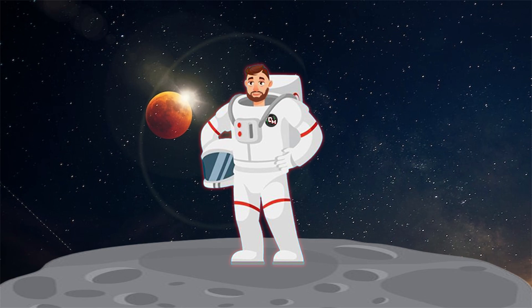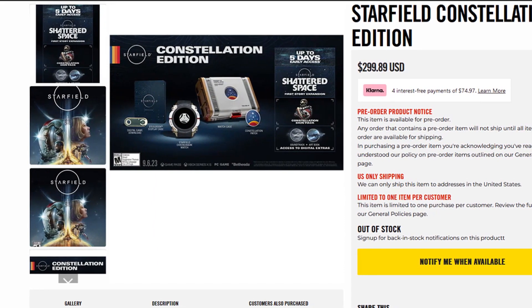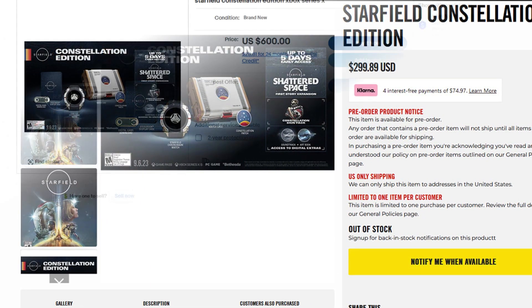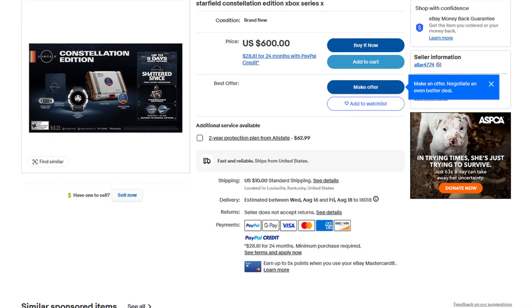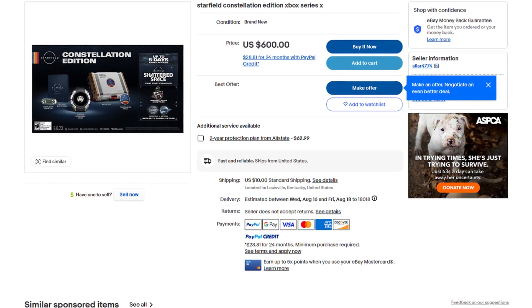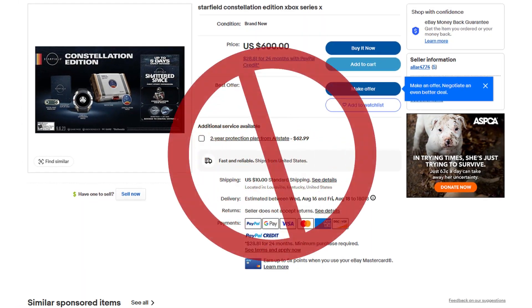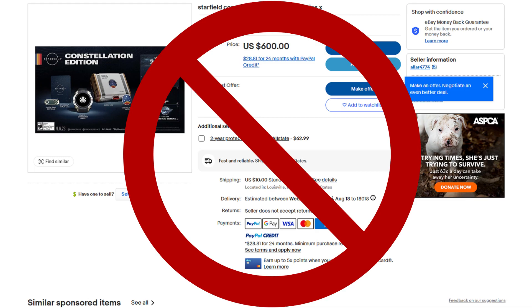First things first — how much will this most elite edition of Starfield cost you? The Bethesda website and other sites have the Constellation Edition listed for $300. However, if you look on eBay, scalpers are trying to squeeze as much money as they can — I've seen listings for $600, literally twice as much. Please be smart: do not give money to the scalpers.